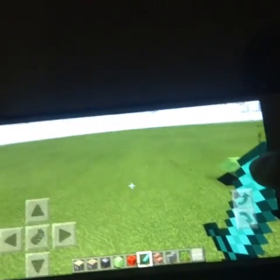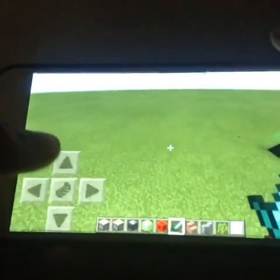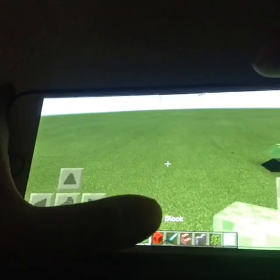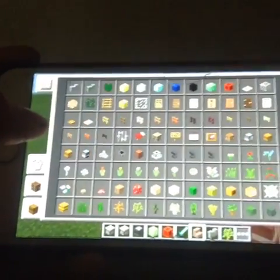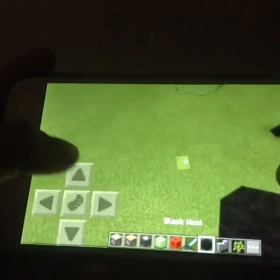Let's get into how to build this. What you're going to need is: a sticky piston, a piston, an observer, a slime block, a block of redstone, and a block of your choice. I chose black wool because it looks like tires.